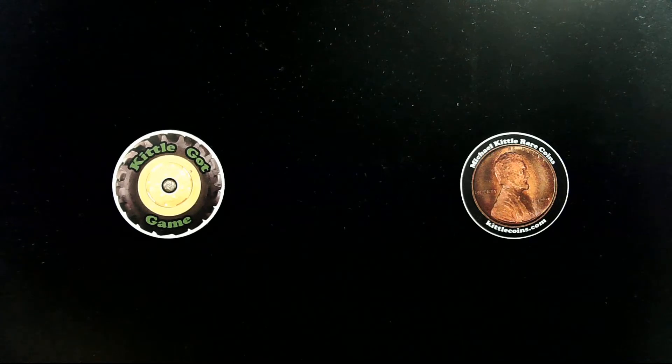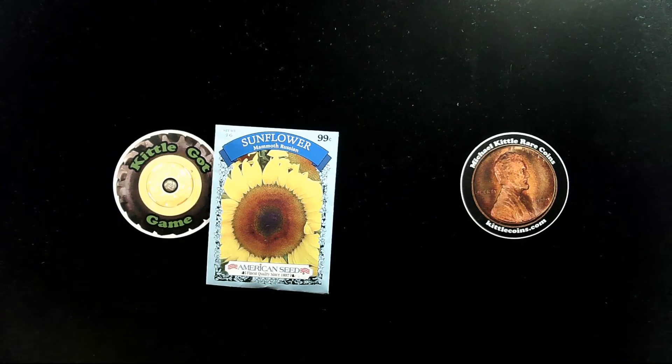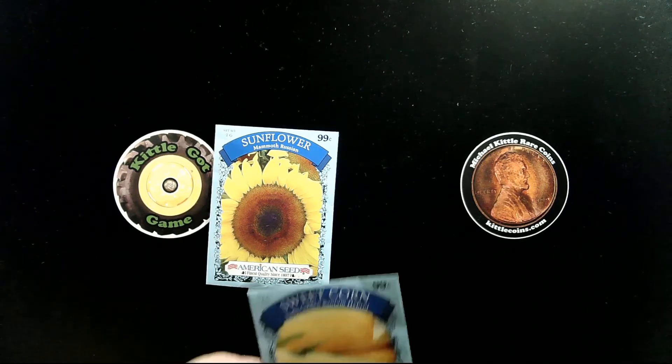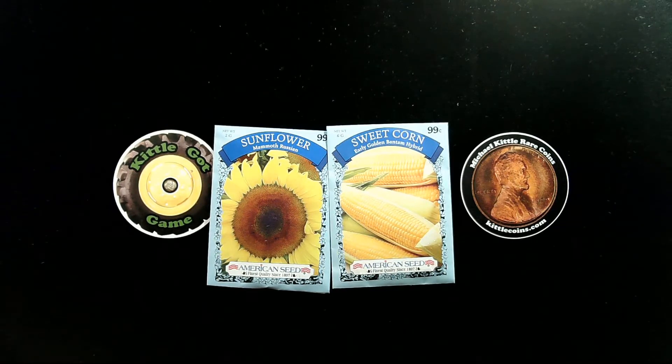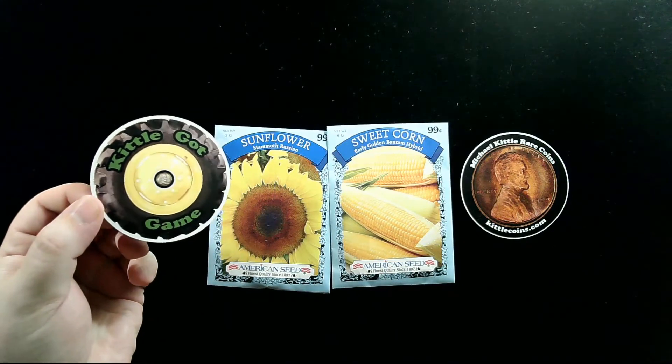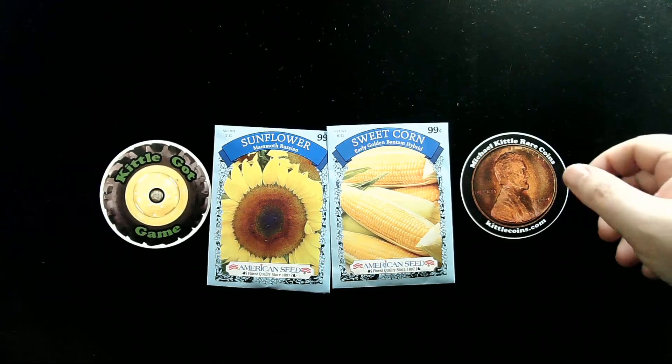As a way to thank you all, I wanted to do a quick little giveaway. What I've been playing mostly is Farming Simulator 19, at least in the last month or so, so I wanted to keep it related to that. The prizes for this giveaway are: a pack of sunflower seeds — because you can grow sunflowers in the game — a pack of sweet corn seeds — because you can grow corn in the game as well — and one of my new Kittle Got Game channel stickers with the John Deere tire on it.